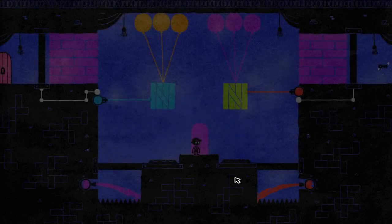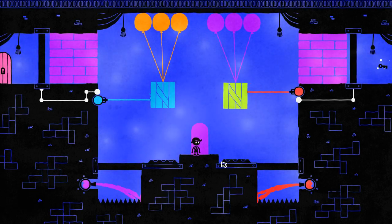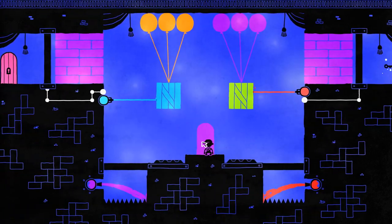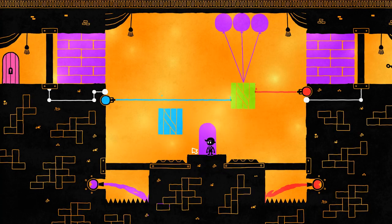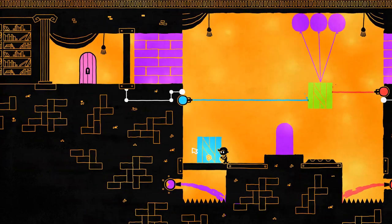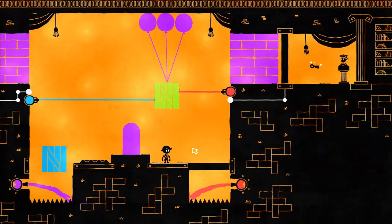Hey guys! I'm LB, and we are back playing Hue. I think I've noticed in this puzzle that we can push a block. Like, for instance, this color — let me push this one over here, and then we can stand on this.